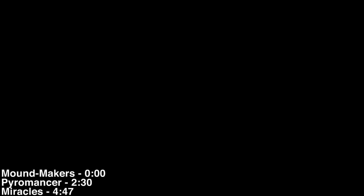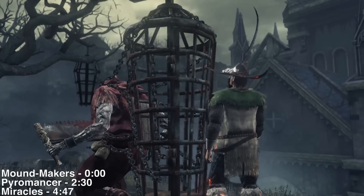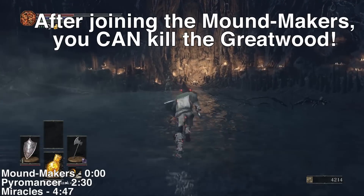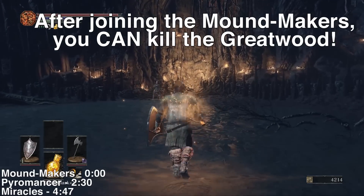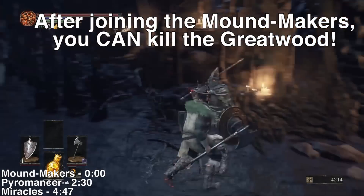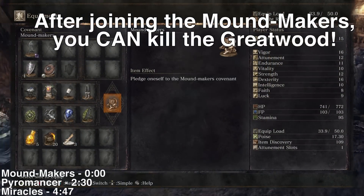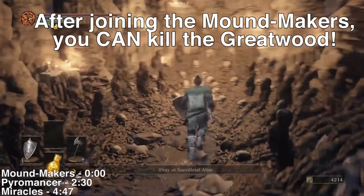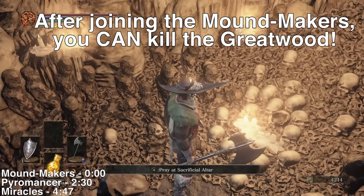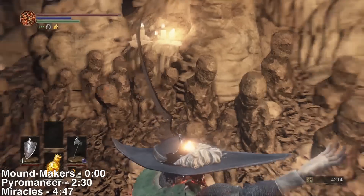He's going to trigger a little cutscene — he's actually going to carry you to the Moundmakers Covenant. After the cutscene, you're going to load down in this lower area, which if you already killed the Giant Tree Boss, the Curse-Rotted Greatwood, you will recognize. Here's the guy you want to talk to to join the Covenant. He'll give you a special item — the Moundmakers are an Invasion Covenant and a great PvP covenant. This is the Sacrificial Altar where you can offer Vertebra Shackles to deepen your allegiance.